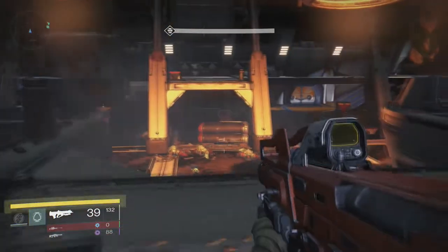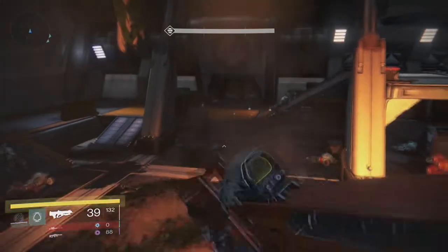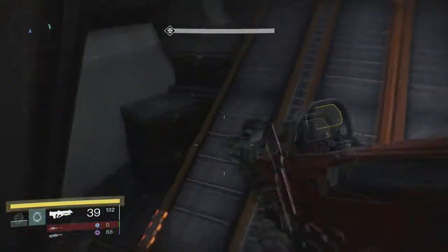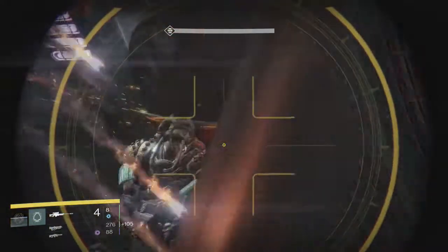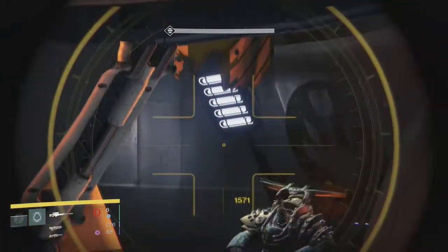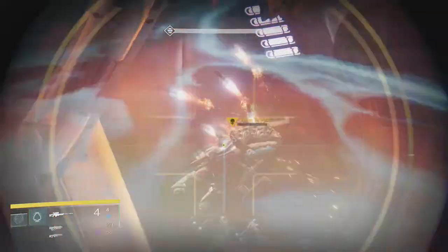It is useful to change sides if everyone is bunched up on one side. Coordinate with your teammates and make sure they're doing something you're okay with. If you're playing with randoms, just see what they're doing and adapt. That's really the best thing to do with randoms - see what they're doing, then either change your strategy or keep doing what you're doing so it equates to them.